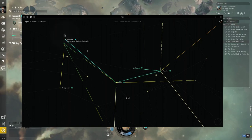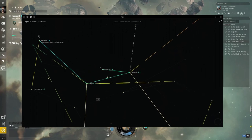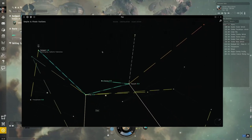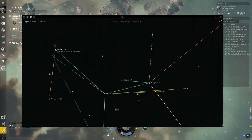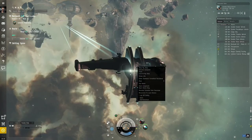All these systems are fairly high security — the starter systems are 1.0, and along our route it's 0.9, which is about as high security as you can get. Totally safe, nothing for us to worry about from other players. We'll see other players, but if they tried anything it would basically be a suicide on their part — they'd be committing suicide to attack you. Some people will do that, and that's going to be okay.